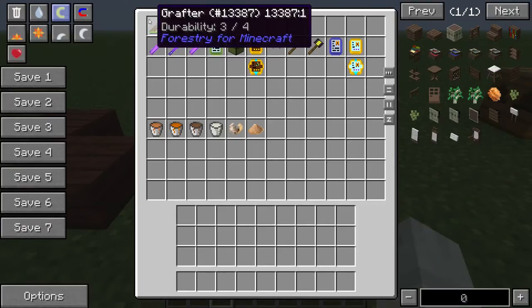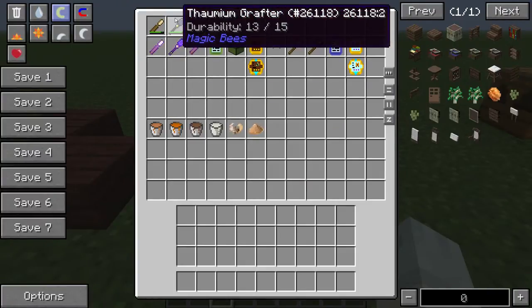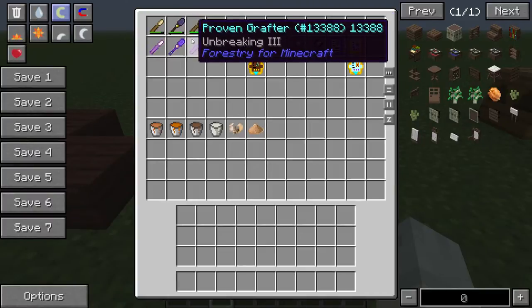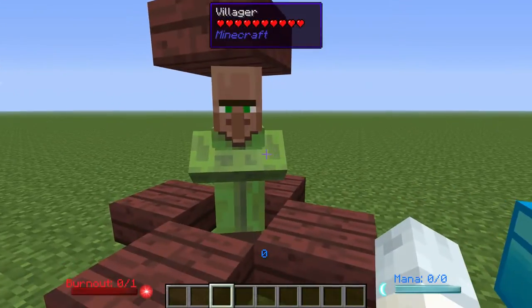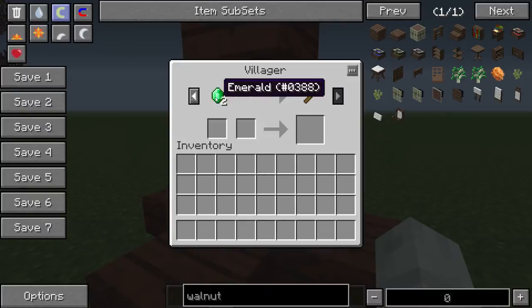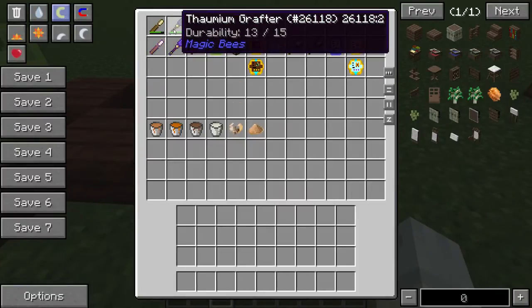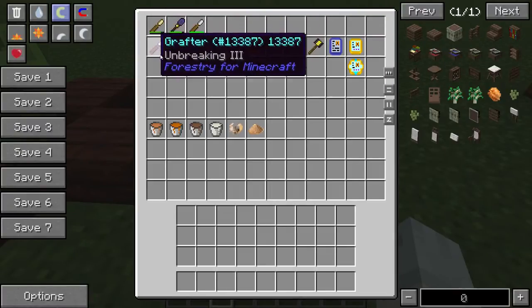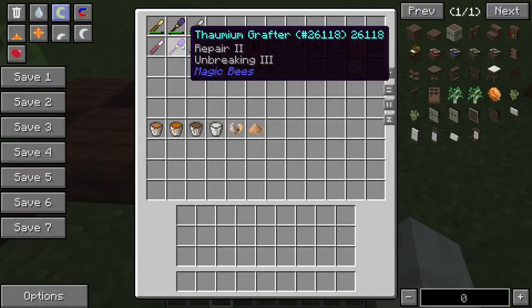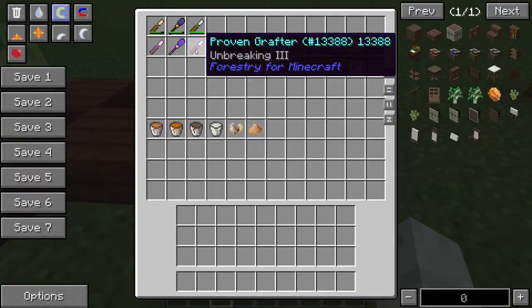You've got the grafters - there are three different types. There's the regular one, which is made with bronze, there's the recipe. Then there's the thornium, which has a thorncraft recipe. And then there's the proven grafter, which you have to buy from the arborist villager - it costs two emeralds, which is nice and cheap. I recommend that because the other grafters have quite low durability, and the thornium grafter actually uses two durability every time you use it. You can enchant all of them with unbreaking, and the thornium grafter can also have Repair 2 on it, so you effectively have 600 uses, which is very good.